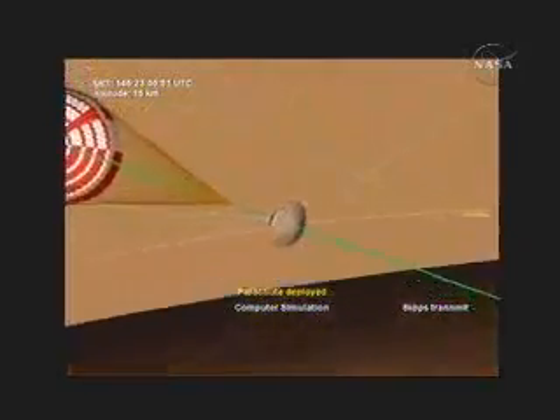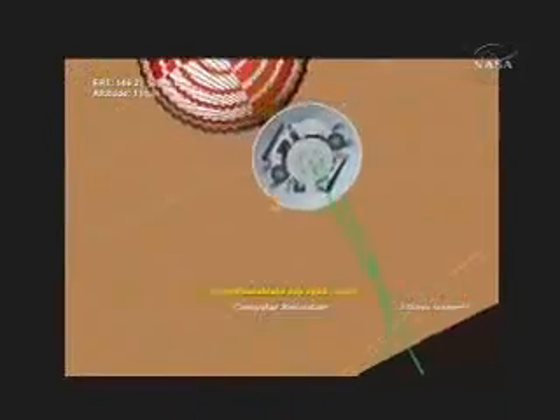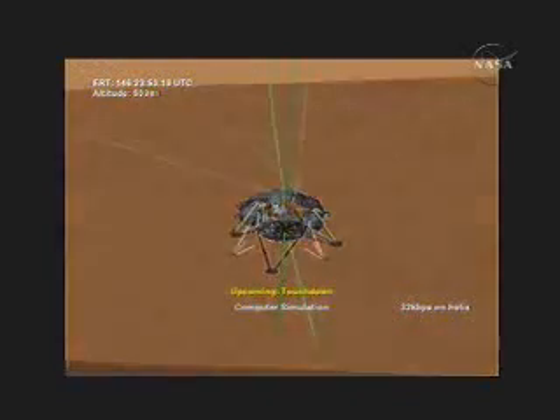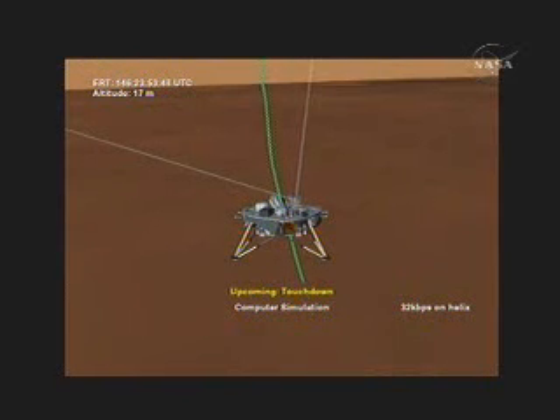Just some highlights about this animation: the bright green line that you see here is the Phoenix trajectory, or the path that we predict Phoenix is going to follow. The orbiters each have colored tracks — red is for Mars Odyssey, gold is for Mars Express, and blue is for MRO. The blue-gray lines coming out of Phoenix are the UHF links back to the orbiters and back to Earth.